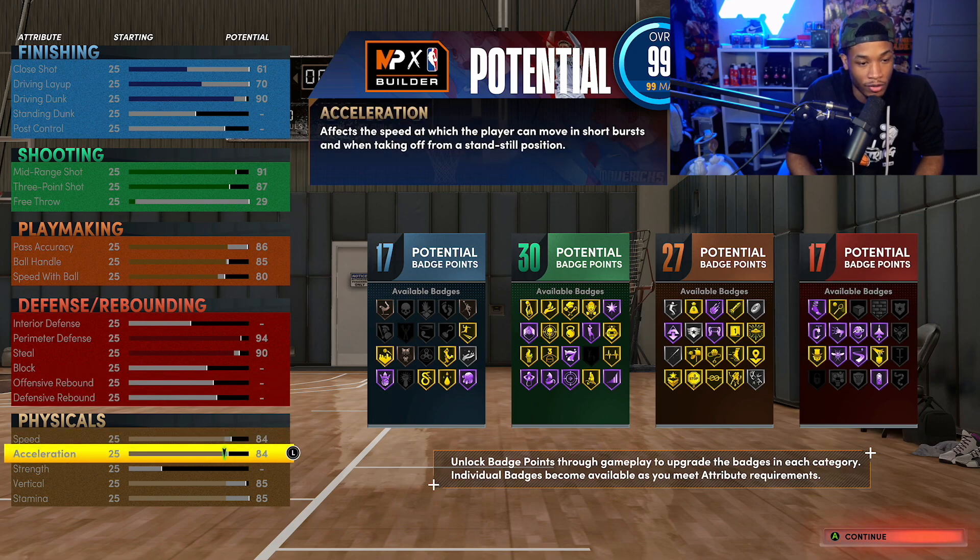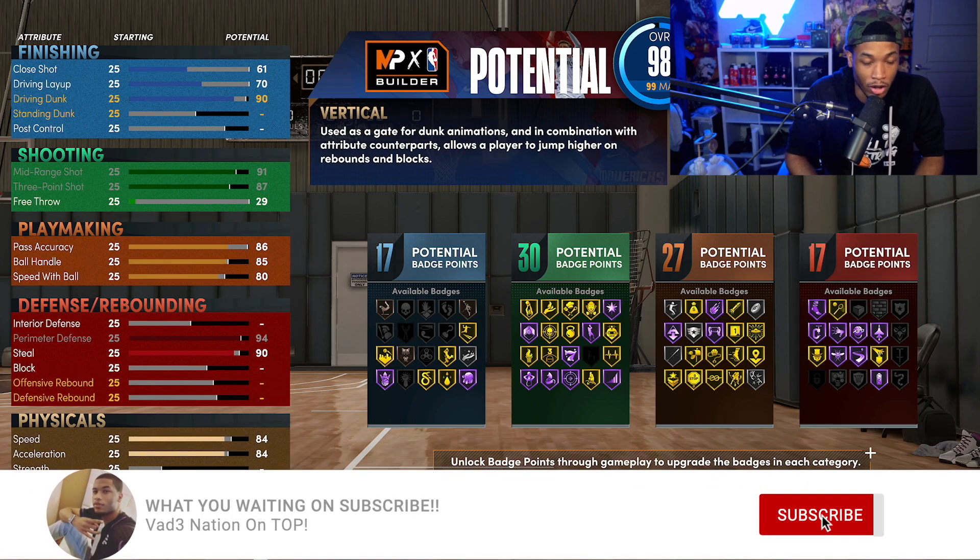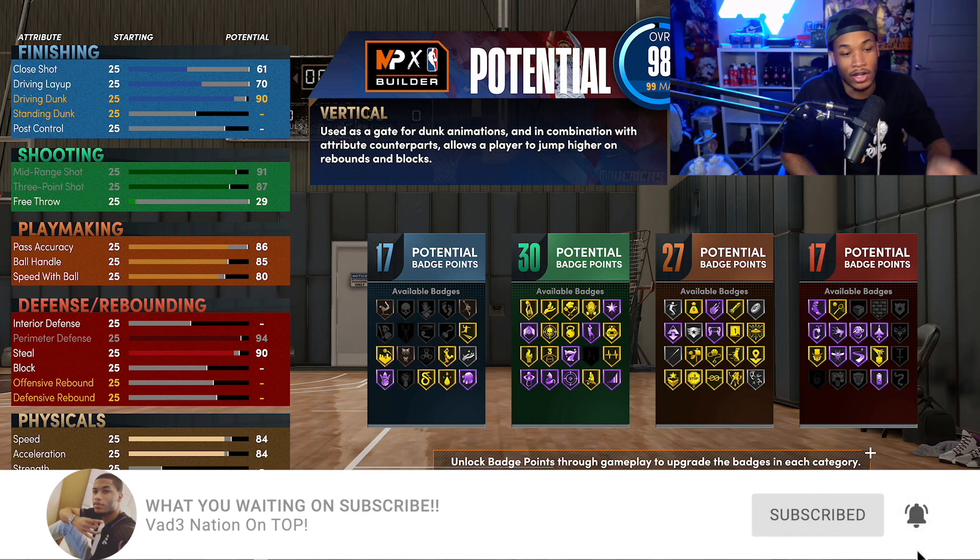Speed is at 84, acceleration 84, vertical - you can actually take that down to 80 because that's all you need to get all the best dunks. I had mine at 85 but you can take it down to 80 and free up more points. Now if you want a rec build - take the free throw up to 88 and boom, you have a rec build. You could even keep mid-range at 90, there's so much you can adjust to make a rec build work.